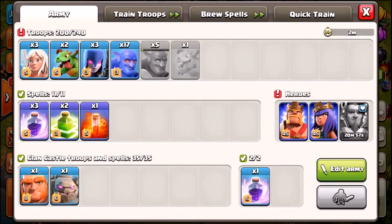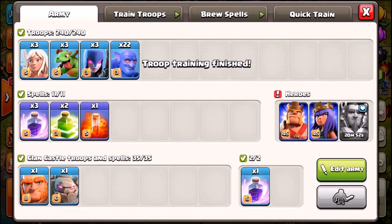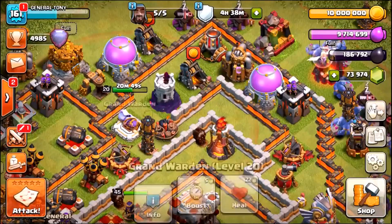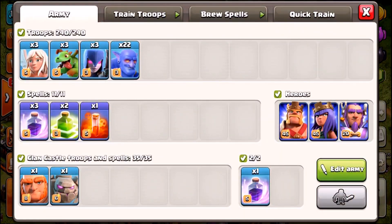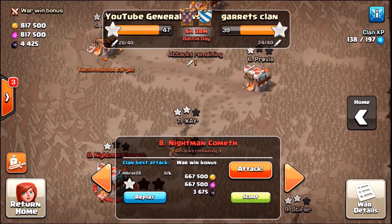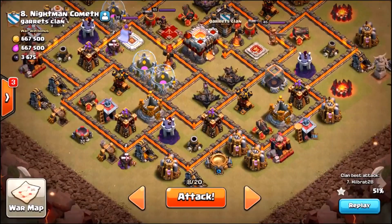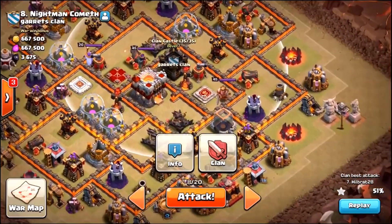Let me show you the actual army we're using. Grand Warden locked and loaded. We've got 3 healers, 3 baby dragons, 3 witches, and 22 bowlers - a pretty simple army - plus 3 rage spells, 2 jump spells, a poison, an extra rage, a golem, a giant, and the 3 heroes. The plan is quite simple but I'm not going to lie, I am kind of nervous. Let's hit the scout button.